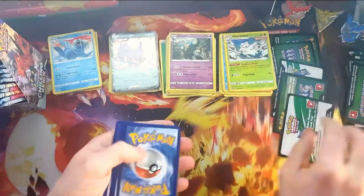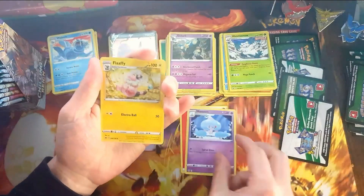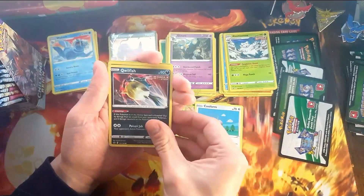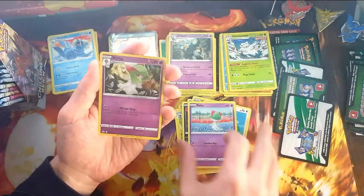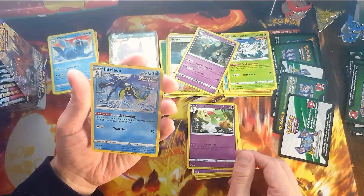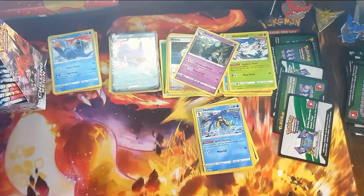That could be a holo at least. Fire Energy, Hattrem, Kakuna, Snorrent, Weedle, Castform, Qwilfish. Reverse Curlian. And we get the Inteleon — revolves from Thwackey. And we get the Inteleon — the one to check off from the holos list.